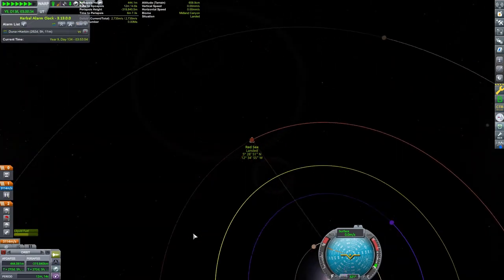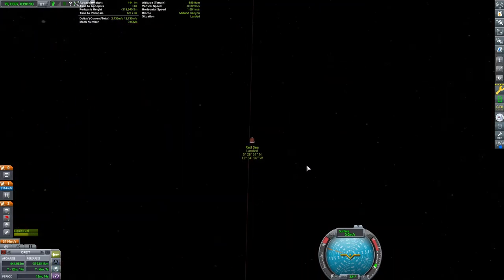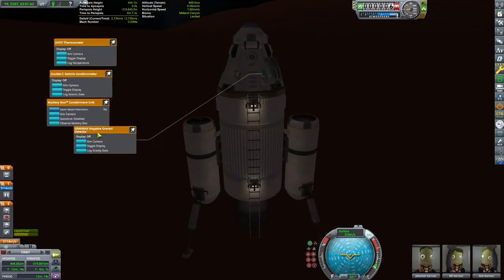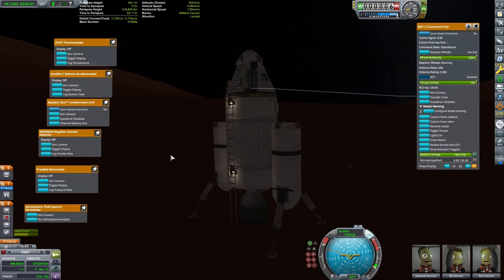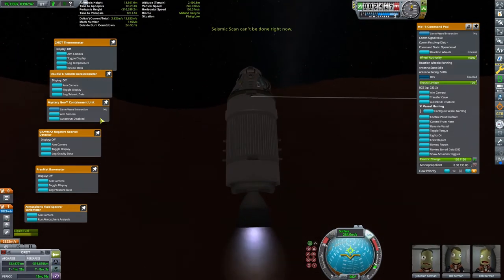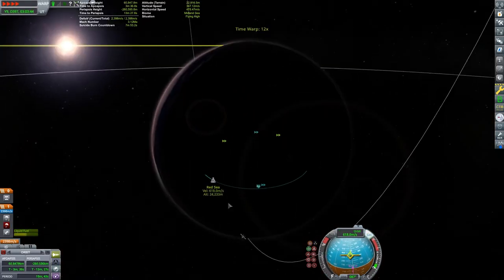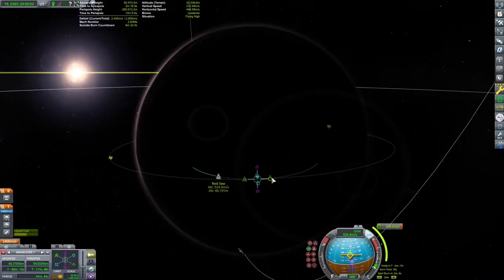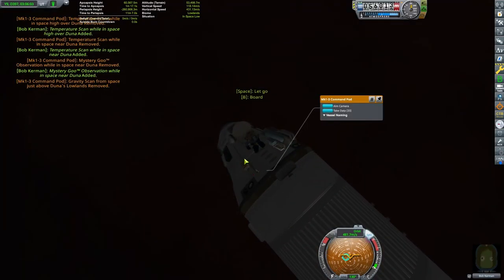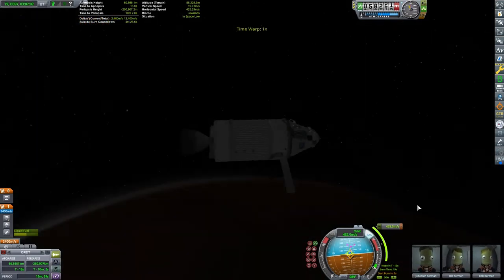So we're going to set up a transfer to go back to Kerbin. I'm using Kerbal Alarm Clock to set that up — it's a handy tool, though it is a mod. A transfer window from Duna back to Kerbin is when Kerbin is 75 degrees behind Duna. You can check out my ELU Endeavor video where I use Alex Moon's transfer calculator — it's a wonderful online tool, and there are others, so you don't need mods to get all the good information.